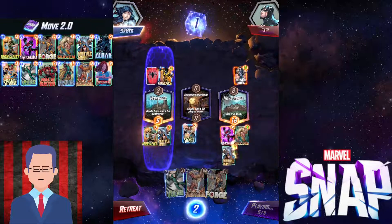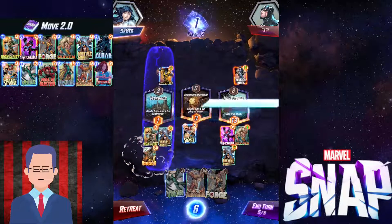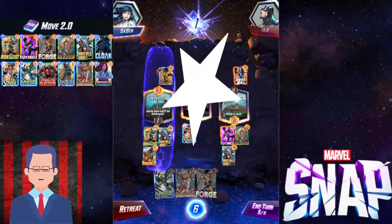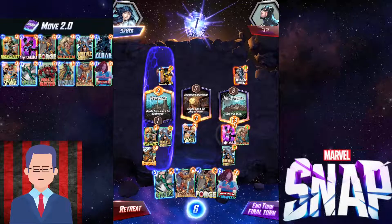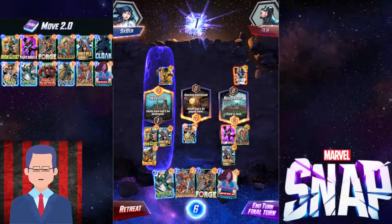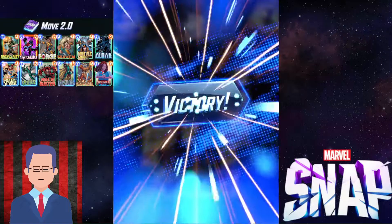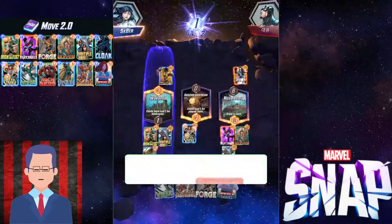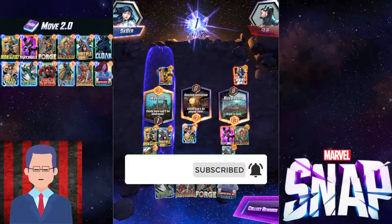Look at that — Multiple Man pulled by Doctor Strange. We got two Multiple Men on the field now. Sadly we got Hobgoblin, but it's alright — we can just push the right lane. I don't think there's any way they can push power higher than us. We can just slap down Chavez, and they retreat — we win the game with ease. GG well played. As I said, I should've snapped.